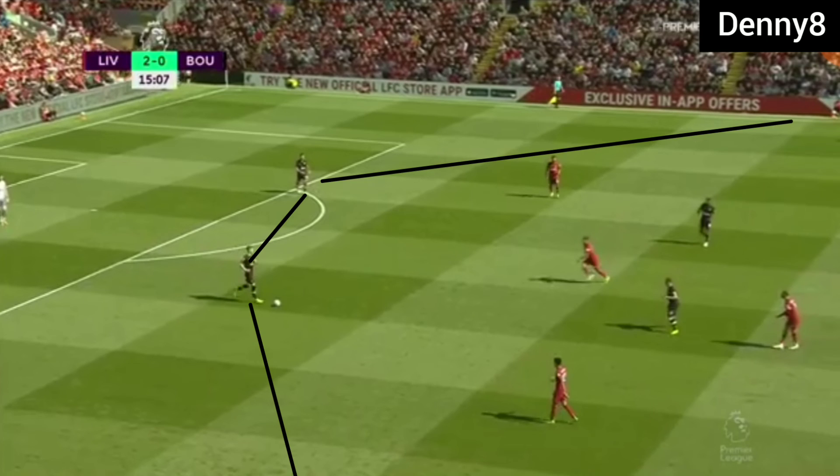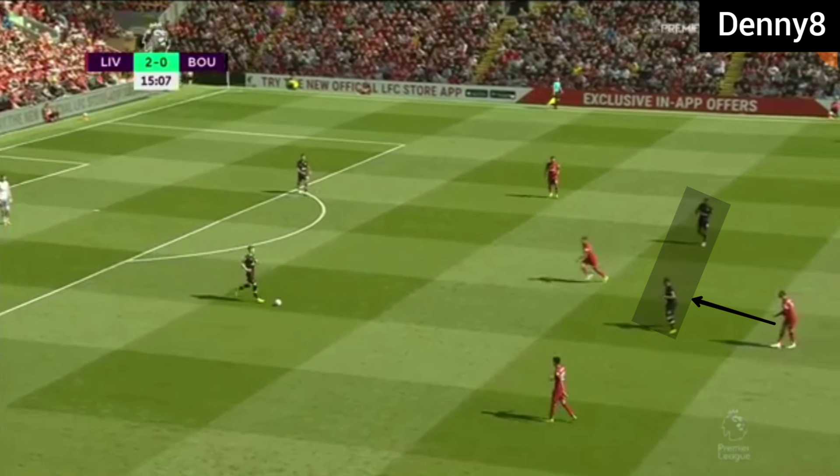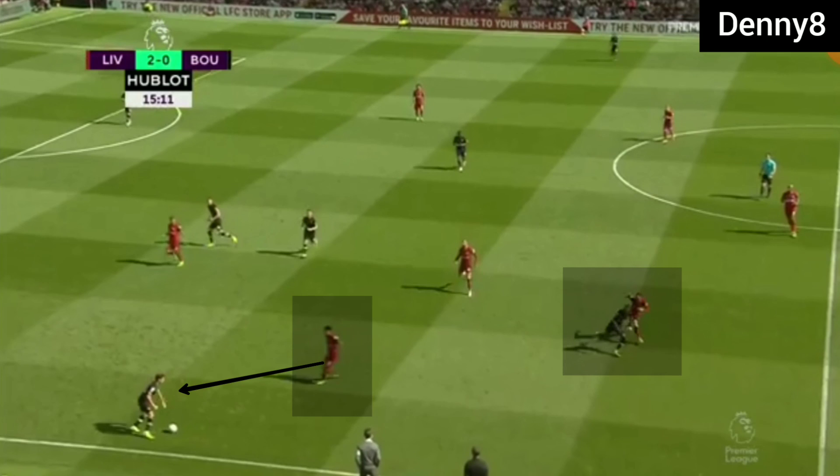In the first phase, Bournemouth were building the game in a traditional back four, with their fullbacks providing width by staying high and wide. Liverpool were pressing with their front three in the first phase, and Liverpool's front three were very narrow and central. Bournemouth were using double pivots, and those pivots were under pressure from Henderson. Firmino was ready to press the centre-backs when they had the ball. When the ball was in the wide zone, Diaz was pressing the right back and Robertson was pressing the right midfielder, forcing Bournemouth to play long balls.